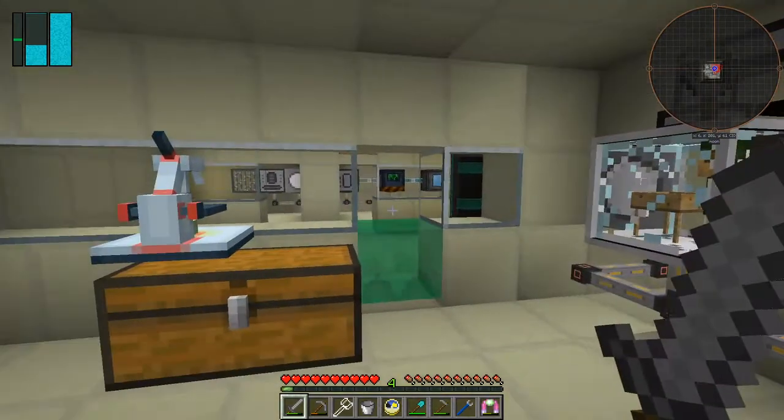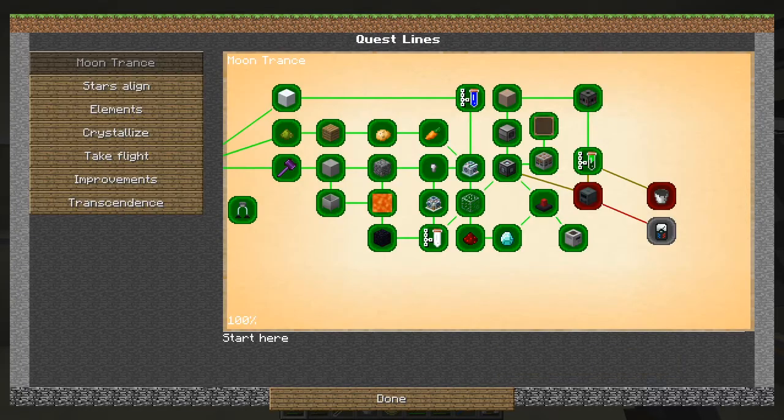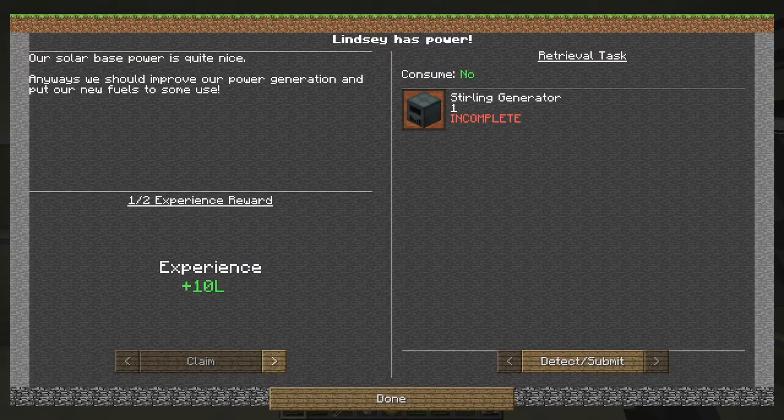That quest is done and I've claimed the reward. Let's go back and see what we've opened up. Lindsay has power — solar power is quite nice, but we should improve our power generation and put some new fuels to use.